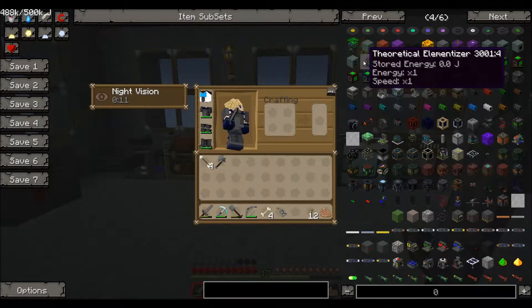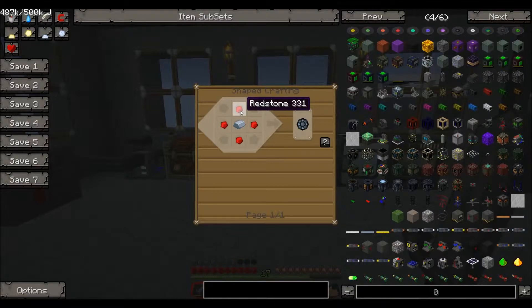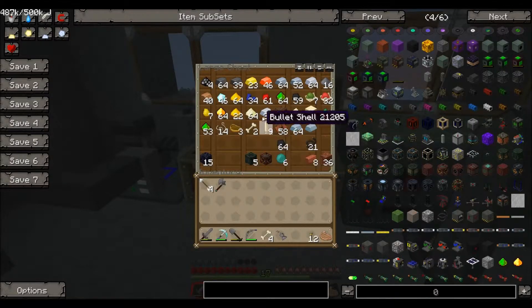So let's have a look for the recipe - there it is. What we need for this is a block of diamond, some enriched alloys, and some glass, so it's not going to be too expensive to make. Let's get the enriched alloys first - we need redstone and iron ingots. So let's go into our chest and grab the stuff we need: diamonds, iron ingots, and redstone.